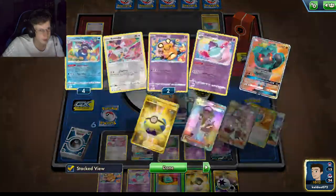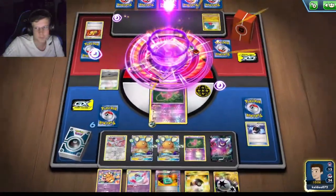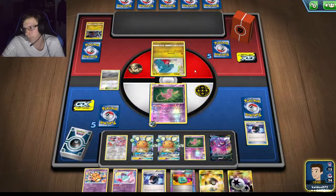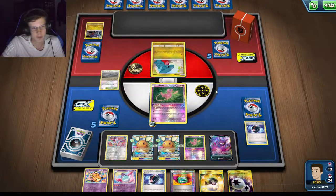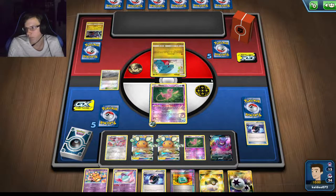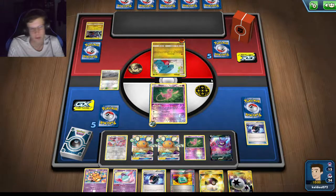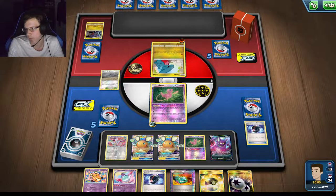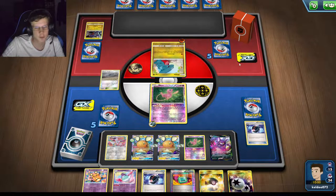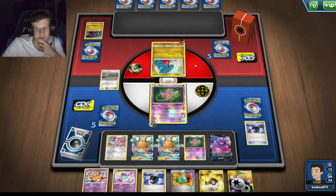I don't really want to use the Dowsing Machine because I can't Ultra Ball for anyone else, so I could Dowsing Machine and get a supporter if I need to. I do have plenty now — five, six, seven, eight, yeah just enough. I really do not know why he did that. How did he win two games before this? That's what I'm curious about — how he won two games.